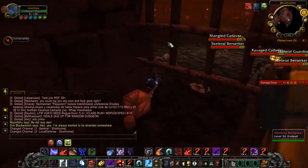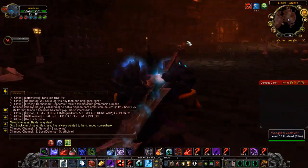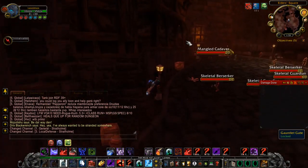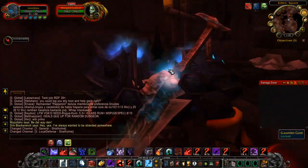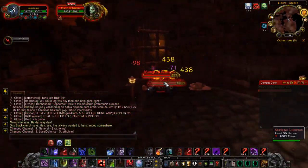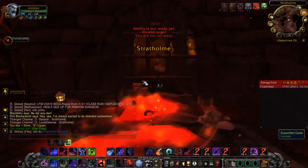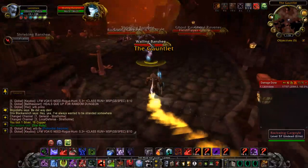There's a ton of trash at the beginning — you want to skip all of it and run straight around. If you're high enough level, obviously if you're level 60 in Classic you'll need a group. But otherwise you run through, aggro a couple of mobs, kill them, burn them down.